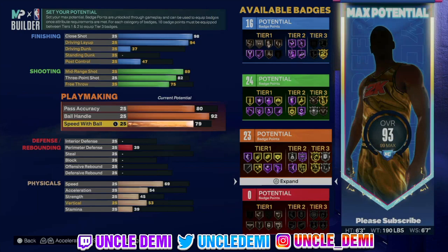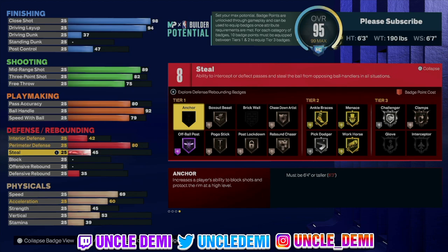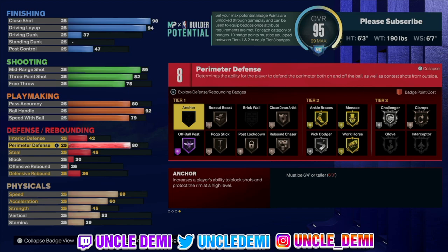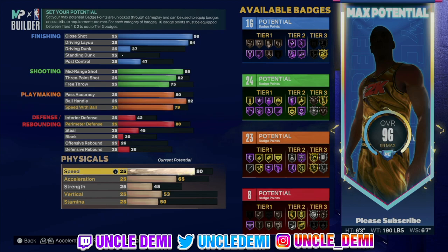You still have 23 playmaking badges to work with, so right now you're looking at 16 finishing, 24 shooting, and 23 playmaking. For defense, go 42 on interior defense, all the way up to 80 on perimeter defense, 45 on steal, 30 on block, 26 on offensive rebound, and 36 on defensive rebound. You have 8 defensive badge points. For a guard build at 6'3", perimeter defense is really all that matters. You're not going to be guarding 6'9" bigs, so if you can get a high perimeter defense that's what counts.